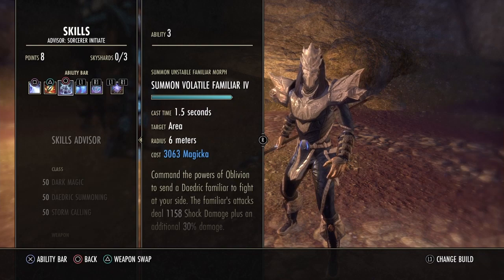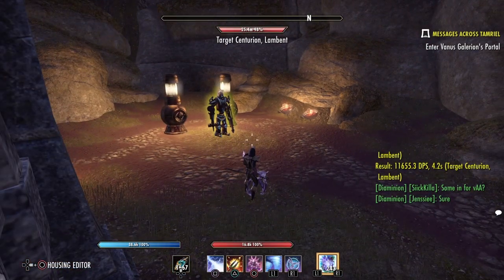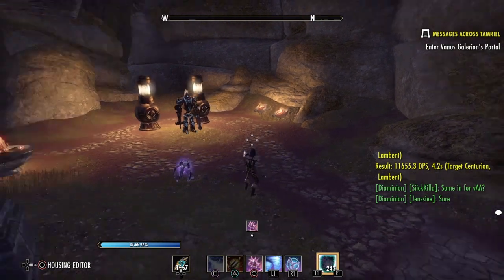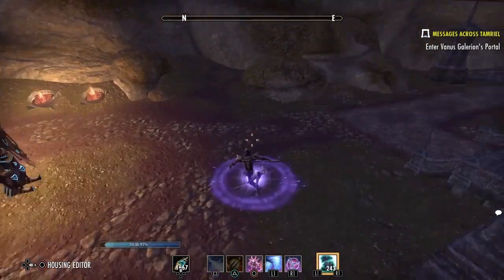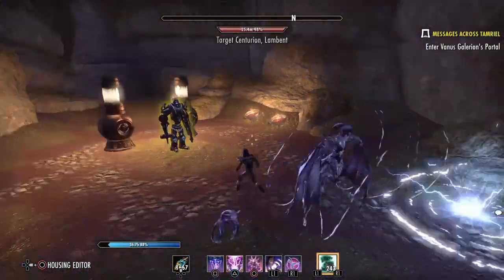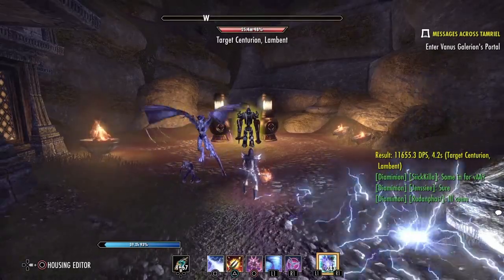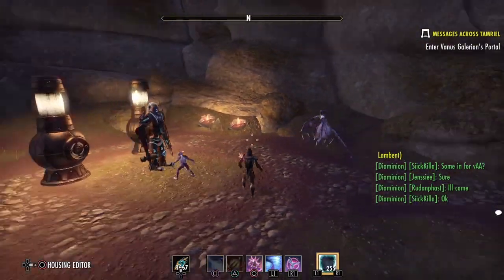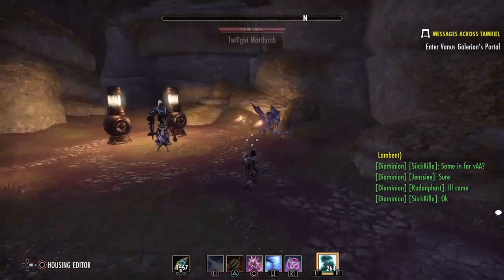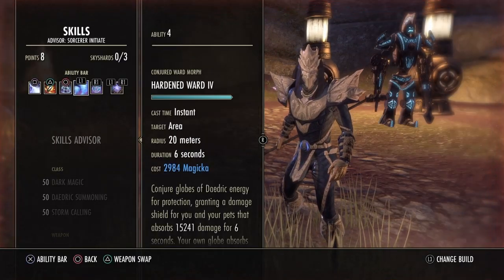The next skill is the Summon Volatile Familiar. He has an ability that does massive AOE damage — all you have to do is press it and he pulsates. The unique thing about pets in Maelstrom is that I can place my two DOTs — Liquid Lightning and Wall of Elements — on one portal, then immediately heavy attack an enemy coming from another portal, with both pets attacking him, while the DOTs are ticking on the other portal.